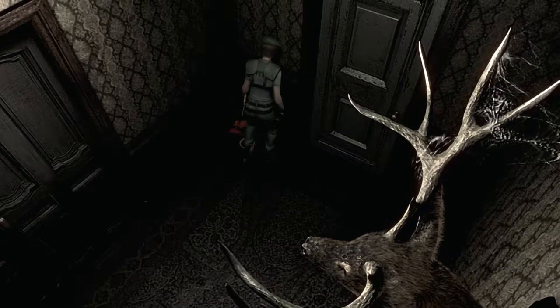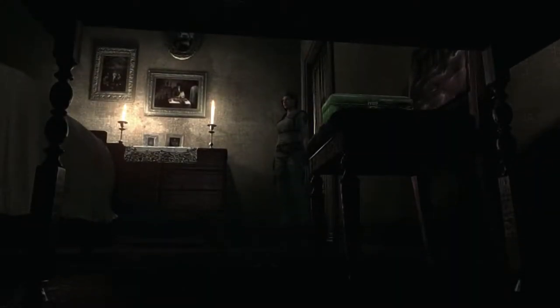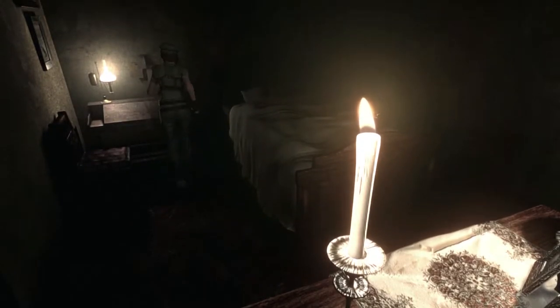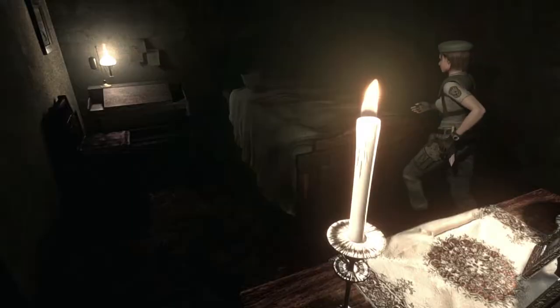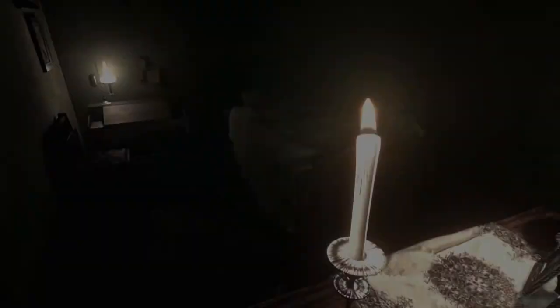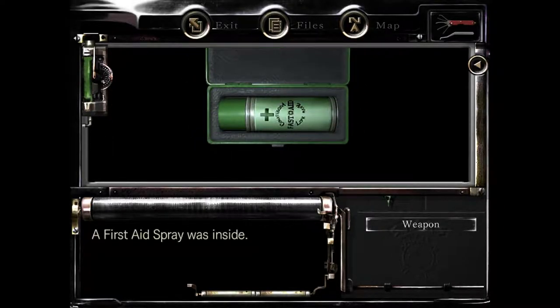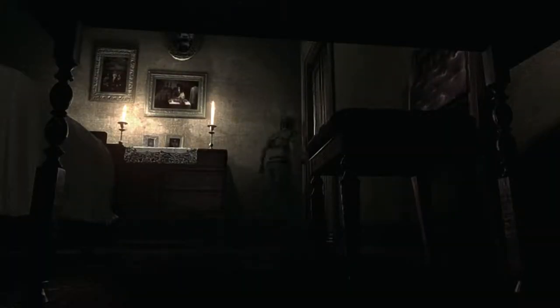I'm going to go through this store which I haven't been in yet. Pretty weird music in here. I'm going to be taking the red herb of course, and then let me go through this store. There is a first aid box — I'll take it. There's an ink ribbon I can take, and finally a green herb here. Let me go ahead and use this, examine it, and we'll open it up to get a first aid spray. That's everything I needed to do in that room.